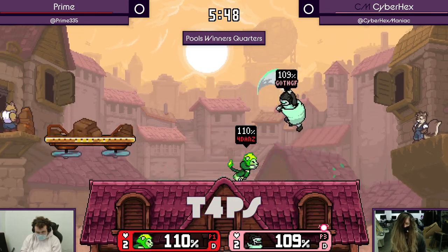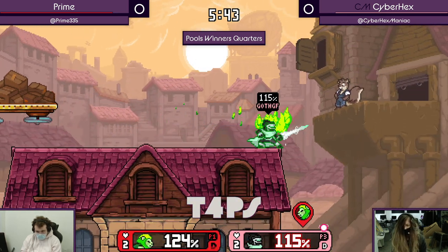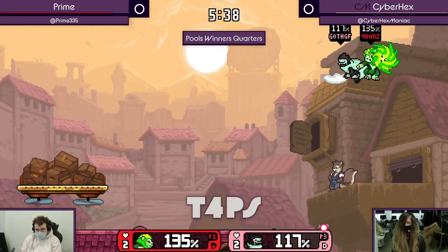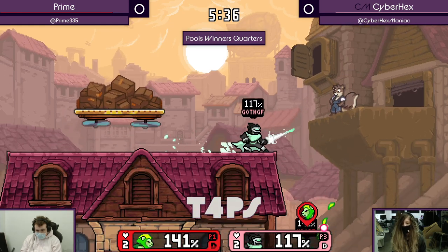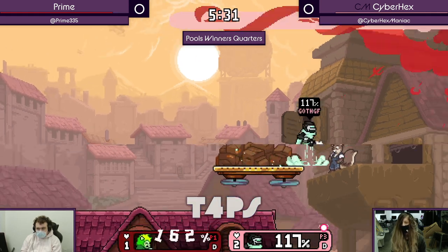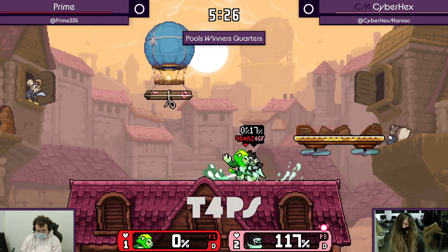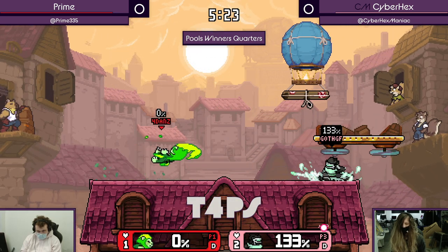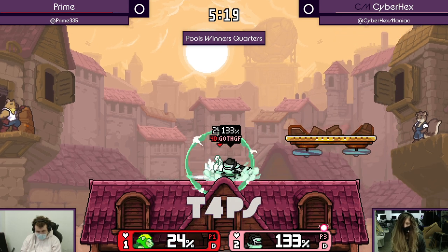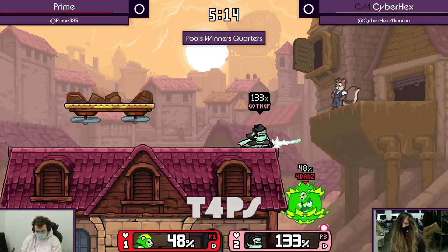Cyber Hex, bit of advantage state now. The weird thing is, I think the neutral isn't coming from Prime missing stuff. It's coming mostly from Hex just backing off out of a lot of hits. They could extend more and they would be winning even more than they are right now. That's how I feel. It's good to know the limits of your own combo game if you're not confident in hitting it. Maybe she's just really confident in that neutral.